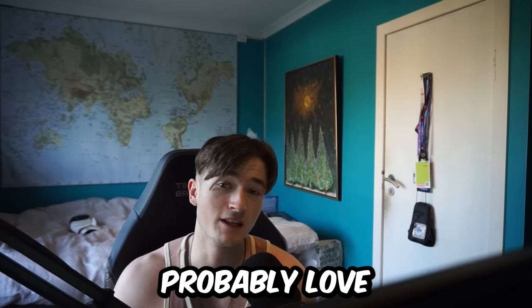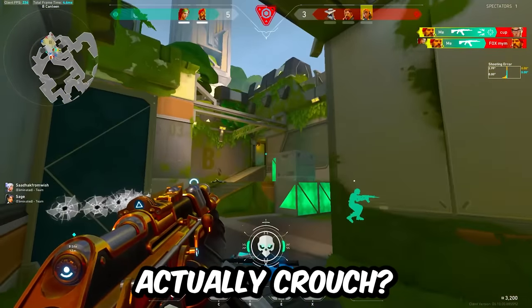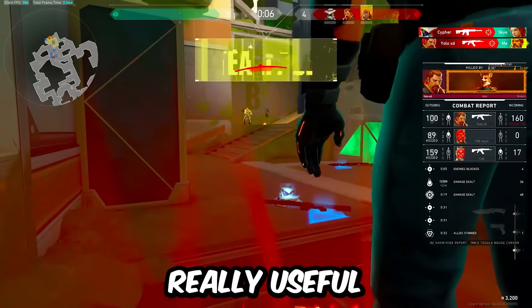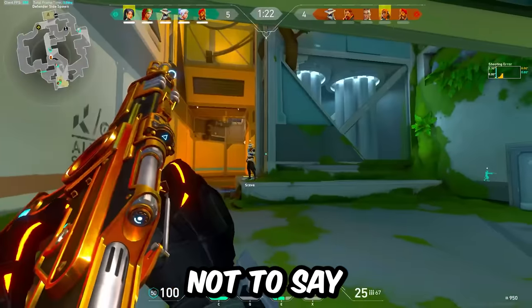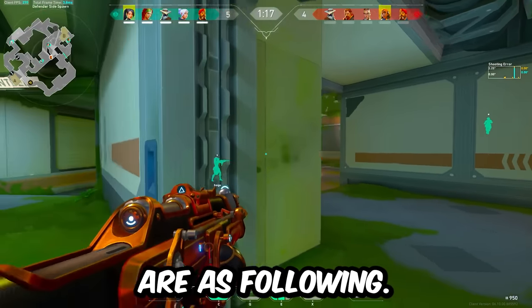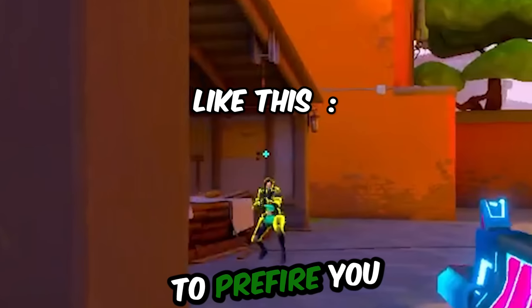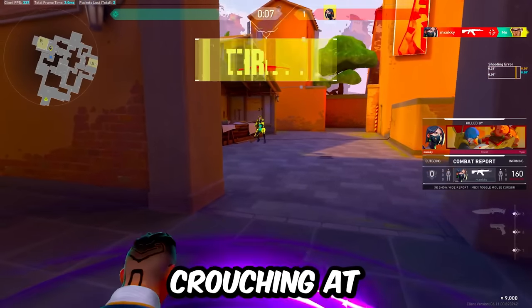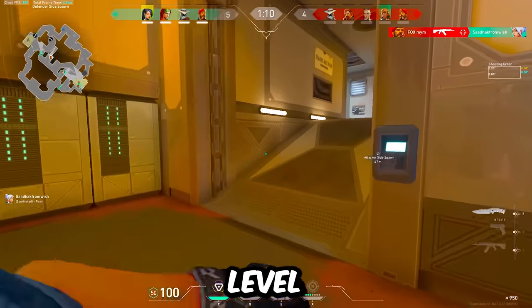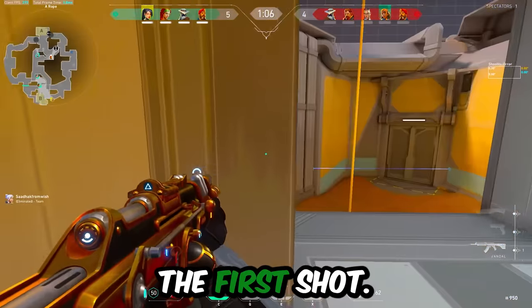A lot of you guys probably love to crouch, whether to crouch-spray or to hold an angle crouched. But when should you actually crouch? Crouching is used to throw off your crosshair placement, so it's really useful in the higher ranks — though it's useful in the lower ranks too. The first time you want to crouch is when you're holding an angle where you know an enemy will try to prefire you at a common angle. Crouching at the angle can give you an advantage, as they'll have aimed at head level and usually miss, letting you get out the first shot.